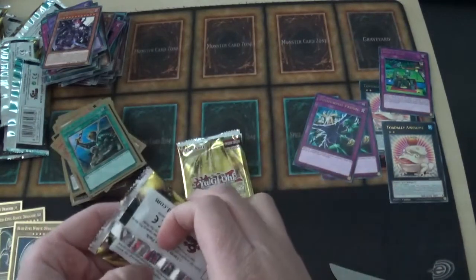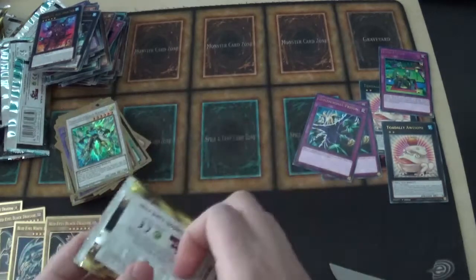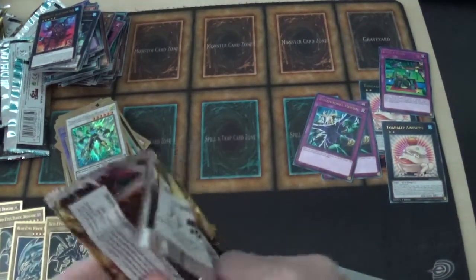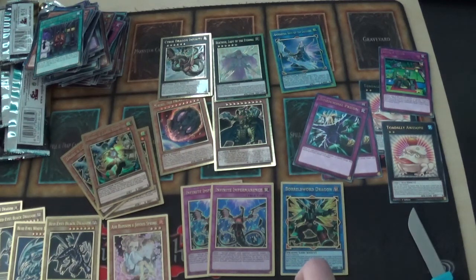More rares: Dacaton Borg, Extra Foolish Burial, Mistake, Miracle Contact, Circle of the Fire Kings, Number S39: Utopia the Lightning, and another Dralock Bird — playset complete! Then Monarchs Erupt, Union Hangar, Number 87, Trickster Reincarnation, Barrier Statue, Martial Metal Marcher, more Zoodiac Chakanine. Getting a lot of repeats now. Next pack gold rares: another Blue-Eyes White Dragon and Ash Blossom and Joyous Spring — that looks really nice in gold rare form.